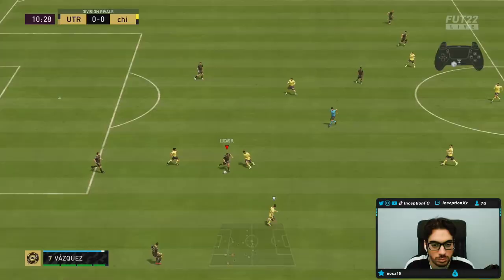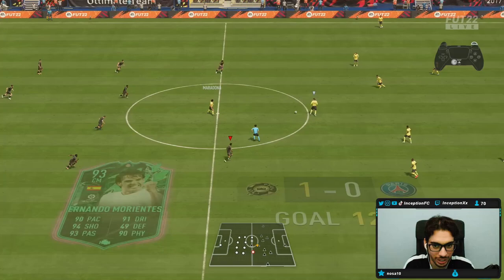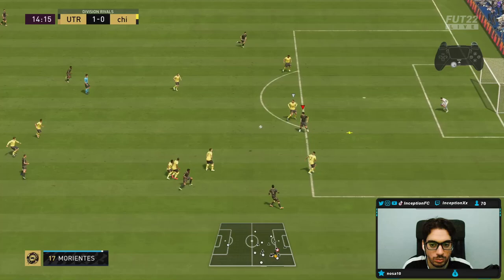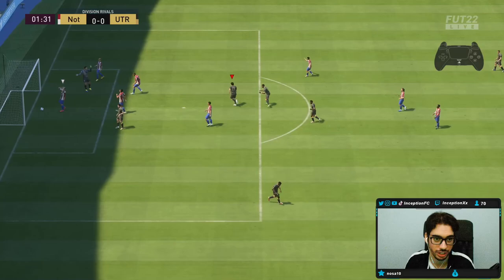I wanted to try it from a really dumb angle. It's a good thing he got into position for that — I was like, please, I need to score a header. Can you see the animation? I got to go for something audacious. I held the trigger to see if he would go for a tricey or something. We scored that finesse shot — nice! Alaba go, my friend.